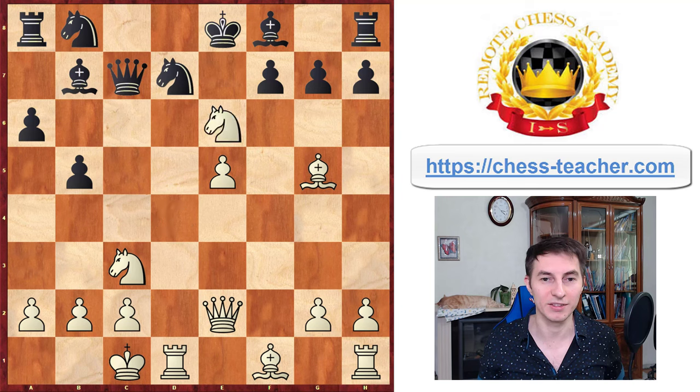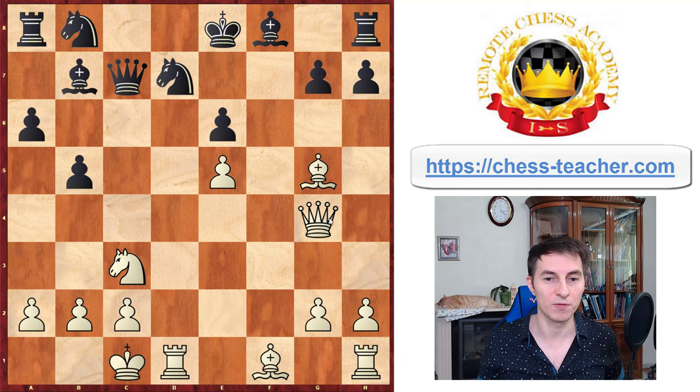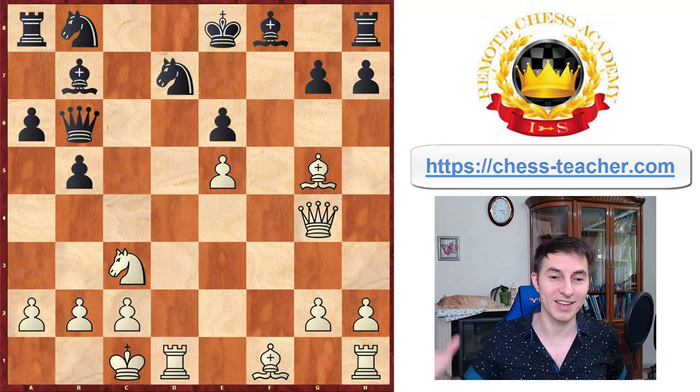With that in mind, white played another move this time sacrificing the knight — knight takes e6 — and after the pawn takes, white follows up with queen to g4, attacking this pawn with the queen. All of a sudden white creates the first checkmate threat. Black certainly noticed that and said okay, let me just protect this pawn by playing queen to b6.